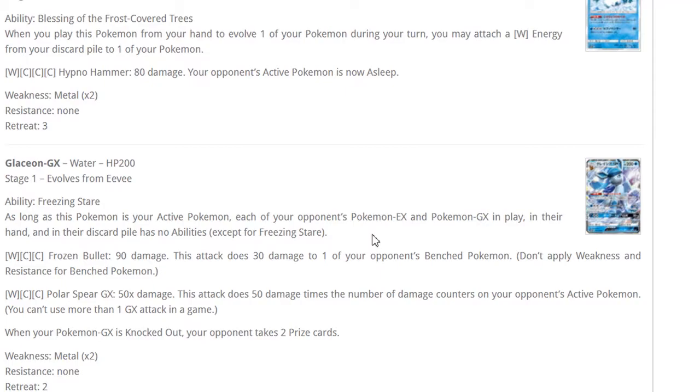Glaceon GX's attack Frozen Bullet does 90 damage and 30 to one of your opponent's bench Pokemon. Its GX attack Polar Spear does 50 damage times the number of damage counters on the target Pokemon — so if you Frozen Bullet, then Guzma up that benchmarked Pokemon and use Polar Spear, that's 50 times 3 counters equals 150 plus 30 is 180, with Choice Band that's 210. Some deck ideas: straight Glaceon build, Glaceon with Zoroark for consistency, Glaceon plus Alolan Ninetales since you put things in range of Ninetales's attack.